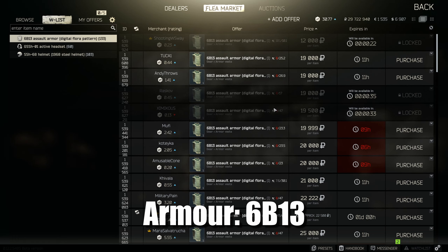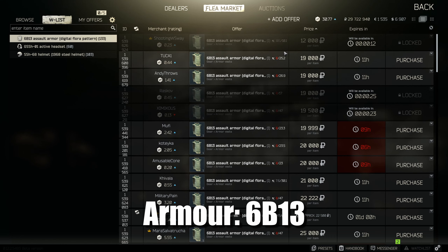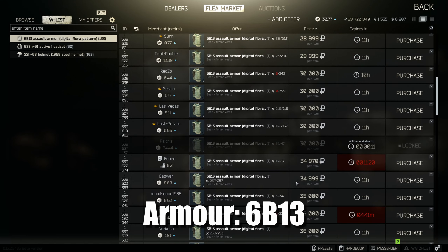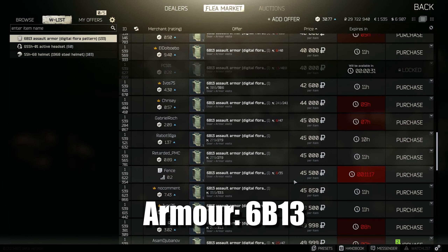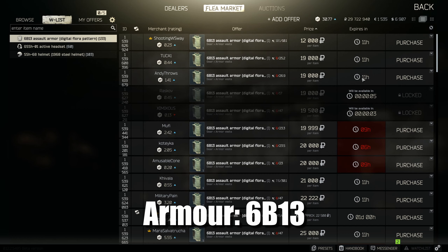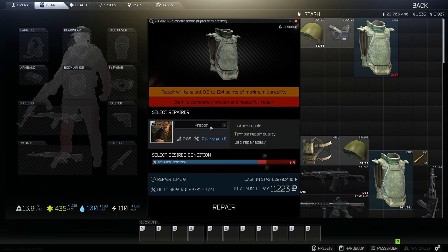Next is body armor that spawns on scavs. This is the most expensive part of the loadout, but it is level 4 armor. I wouldn't recommend getting anything below 40 durability when you buy this. You can see here this one is 47 out of 47 so you will have to pay to repair it. A full one goes upwards of 70k, but if you look around you can find one for 19k. We grabbed it — so far with repair, that's around 40 to 50k total, and you have decent body armor.